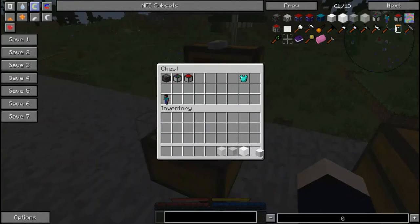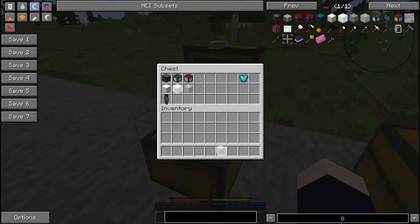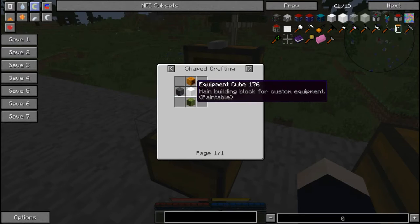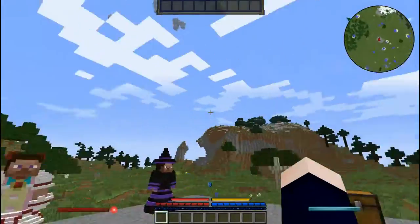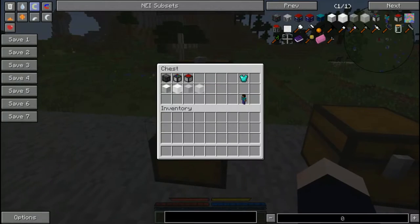The mannequin is really easy — it's just any kind of planks with a pumpkin on top and an equipment cube in the middle. As you can already tell, the equipment cube is the main item that allows you to make anything in this entire mod.